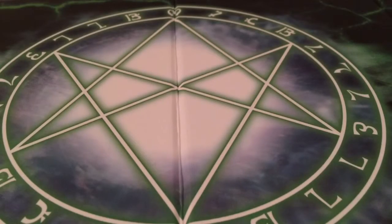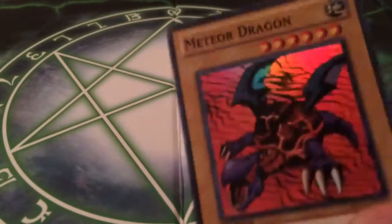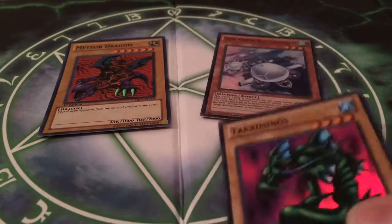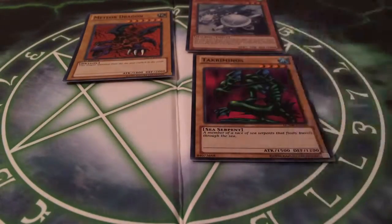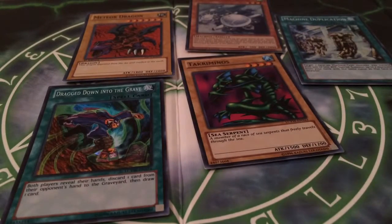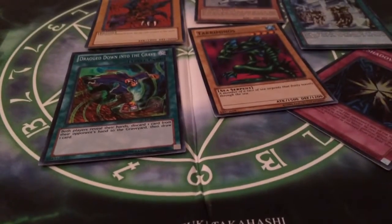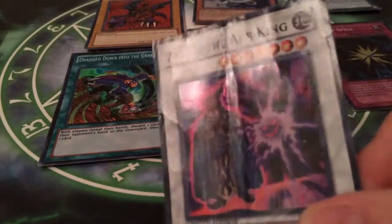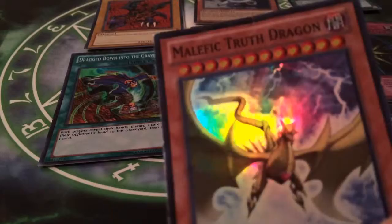Now here are the super rares — I have a lot of supers. Mecha Phantom Beast Turttracer, Meteor Dragon, Two Criminals, Drag Down into the Grave, Machine Duplication, Shadow Spell, Zemon the Ape King, and Malefic Truth Dragon.